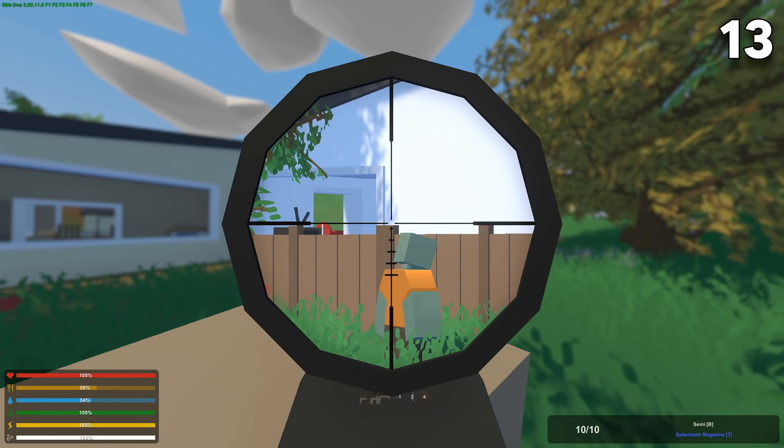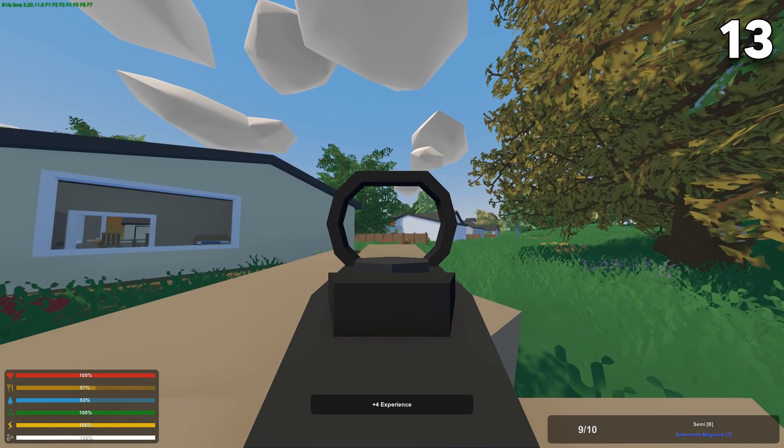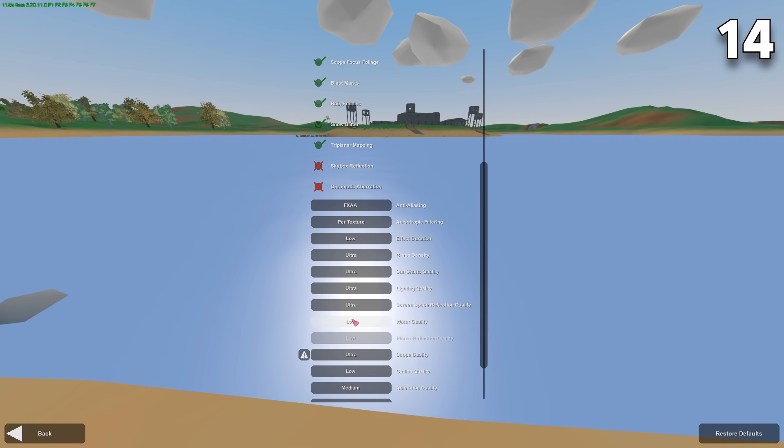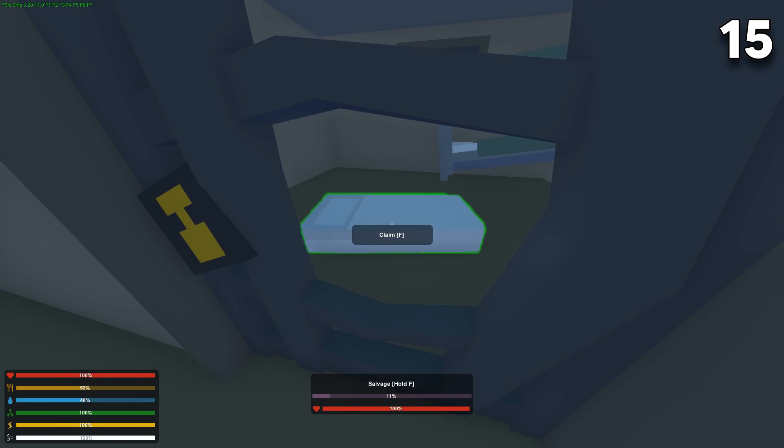The red dot or other close-range sights don't sway, so it's much more efficient to use them for a DMR on close range. If you turn the water quality all the way up you can see way better through the water.